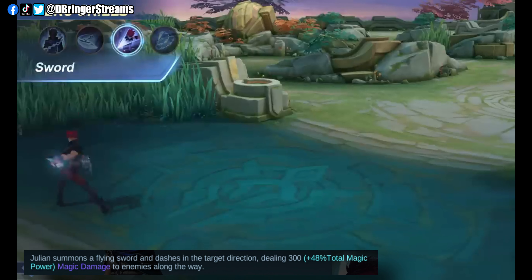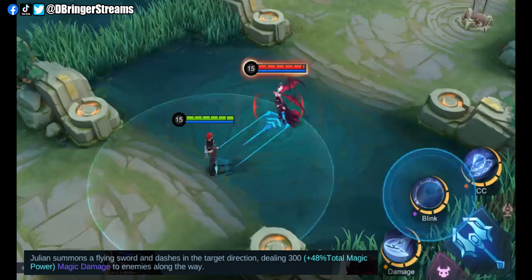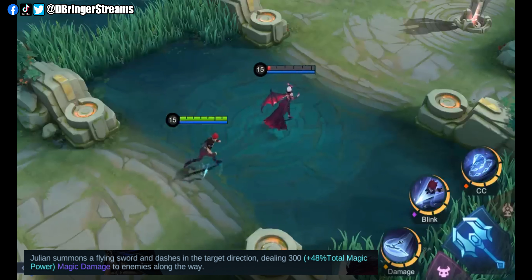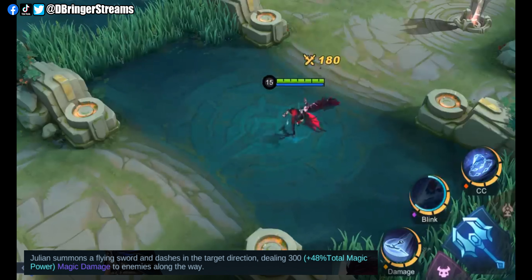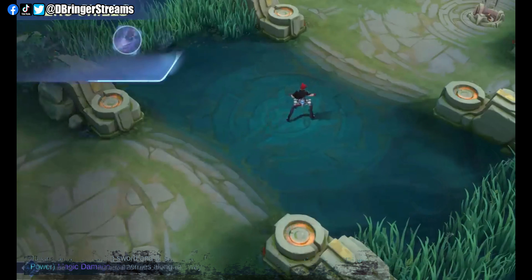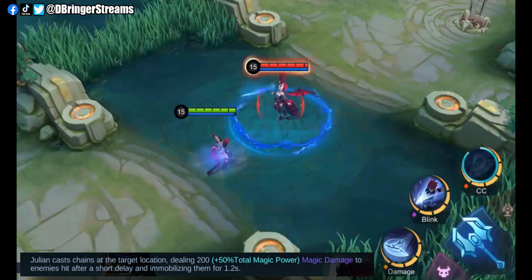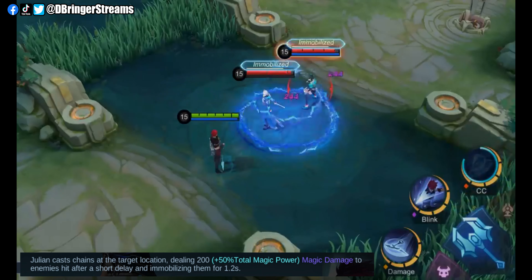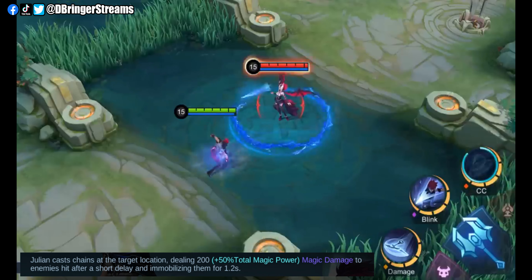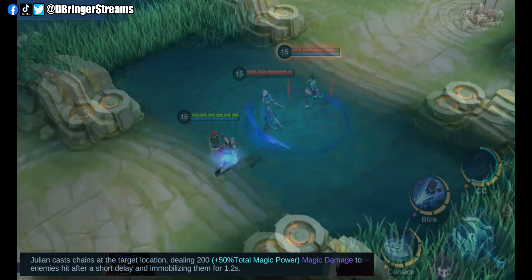His second skill is called Sword. This is a powerful dashing ability which is actually my favorite, because it deals a decent amount of damage while moving through the battlefield greatly. It's also one of my favorite reaping abilities in its enhanced form, which we will discuss later. I highly suggest getting this at hero level 2. His third skill is called Chain. This skill has the lowest damage output but has the best crowd control from all of his three skills. It is capable of immobilizing all targets within its range after a brief delay. I highly suggest getting this at hero level 3.